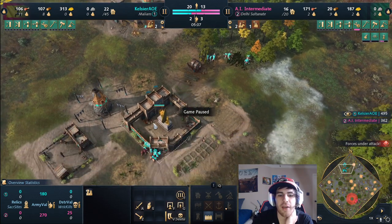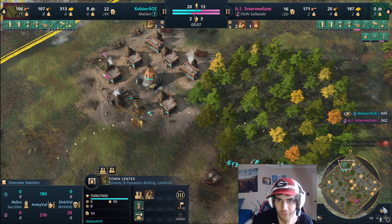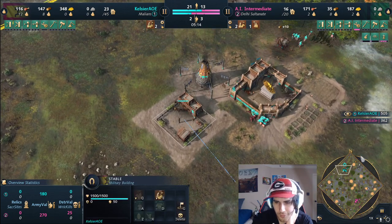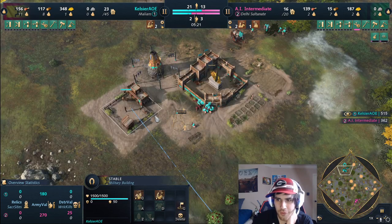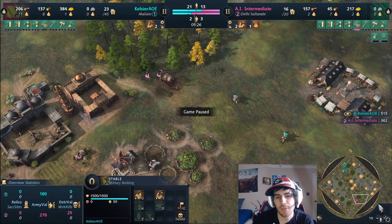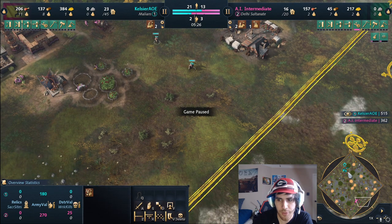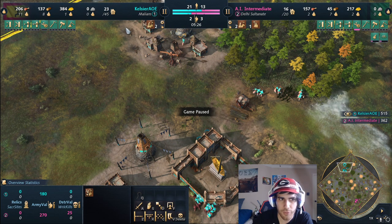Right now we have eight on wood and everything else is going to food. Send one villager to build a house and a mining camp on the gold. Very soon you'll use what you have to build a second pit mine - that'll be the first thing we go for. You can go up to four or five scouts. If your opponent is building and massing units you might need to respond before castle age, but sometimes you can distract them with just the scouts.